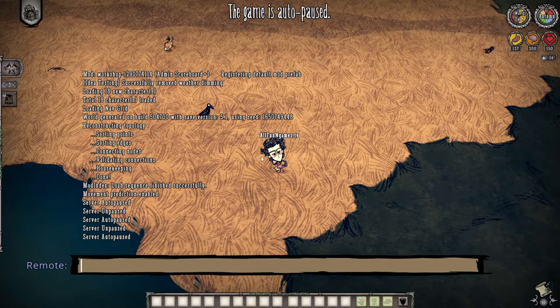Open up your command window by pressing tilde — the button to the left of your number one key on your keyboard — and you type C underscore spawn and whatever you want to spawn in.